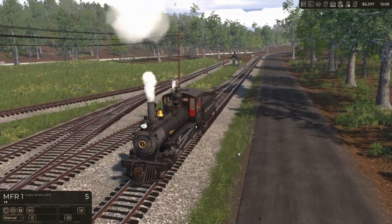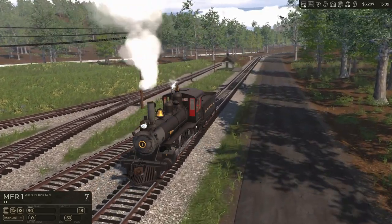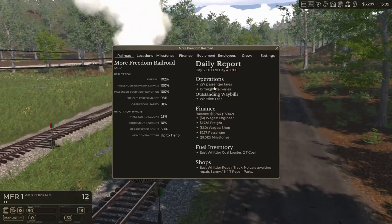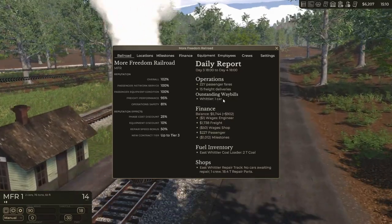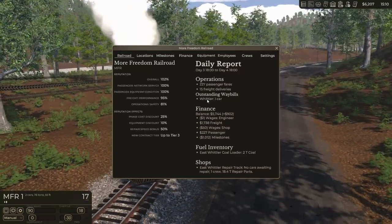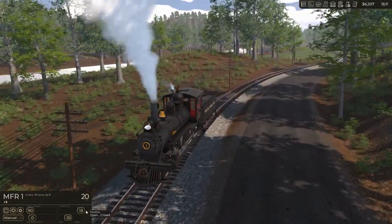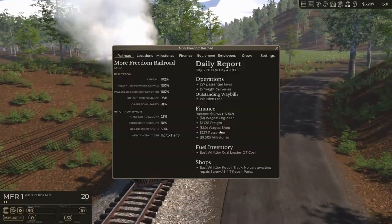So we're going to finish off the day here. We're on day number three here in the More Freedom Railroad. We've currently delivered 227 passengers and 15 freight deliveries, and our outstanding is one car over here. I'm pretty sure I delivered everything to where it's supposed to be. We just need to make sure we stay at about 25 miles an hour. There's what our finances are.